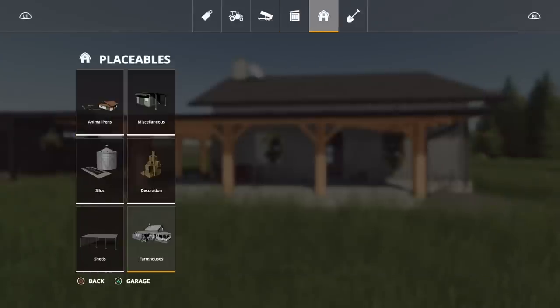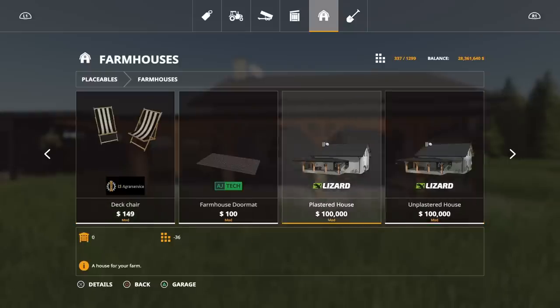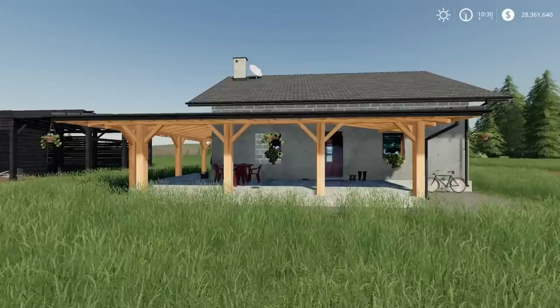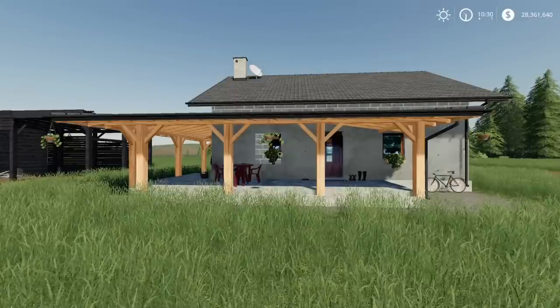So here under farmhouses, we've got the unplastered house and the plastered house. Same price. One's 33 slots, one's 36 — well, it says two, but I've already got one, that's why the slot count has dropped. Other than that the details are exactly the same. It is a house for your farm, by Kazani317.